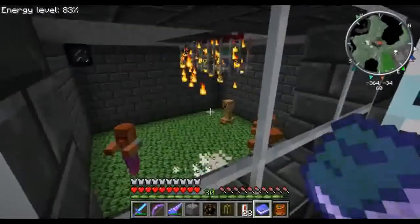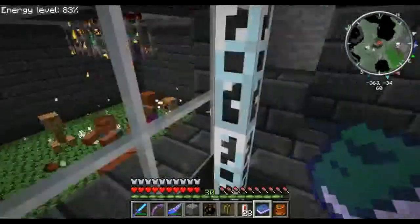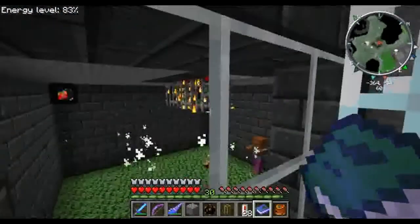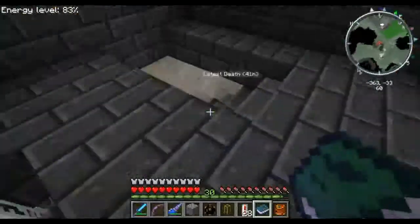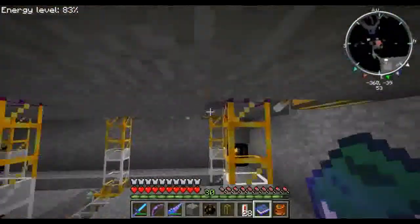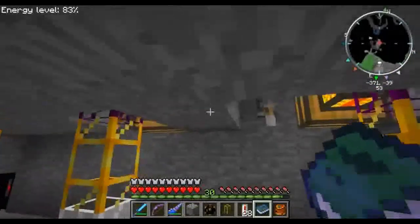I have a zombie, slime, and creeper spawner. Basically, I kill them on the hedges from the Twilight Forest, and then I have obsidian pipes set up, powered by redstone engines, to basically suck everything down that falls.